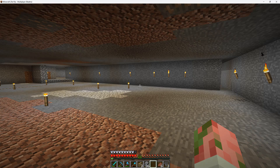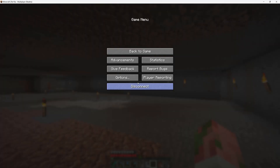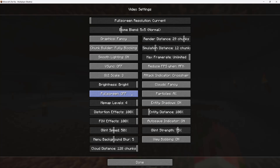So before we begin, we're going to need to make sure our Minecraft is not in full screen mode. You want to hit escape, go to options, go to video settings, and make sure full screen is turned off.